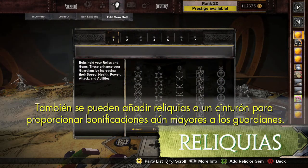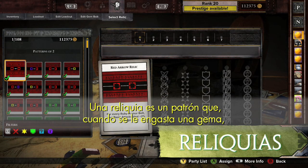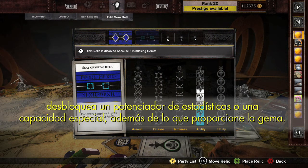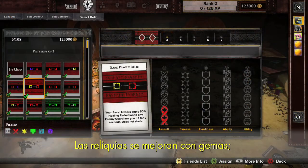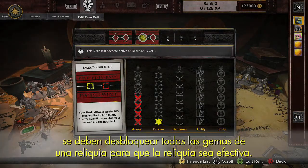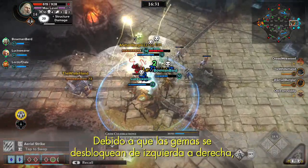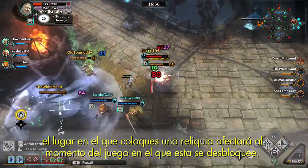Relics can also be added to a belt to give a Guardian potent bonuses. A Relic is a pattern that, when filled with Gems, unlocks a stat boost or new capability on top of what is already provided by the Gems. Relics are powered by Gems, and all of the Gems in a Relic need to unlock before the Relic becomes active. Since Gems unlock from left to right, where you place a Relic affects when in the game it will unlock.